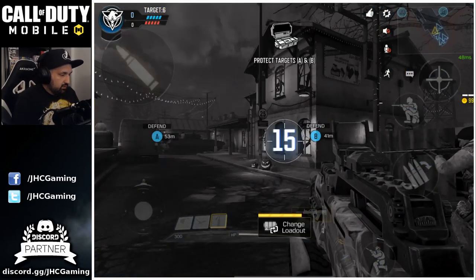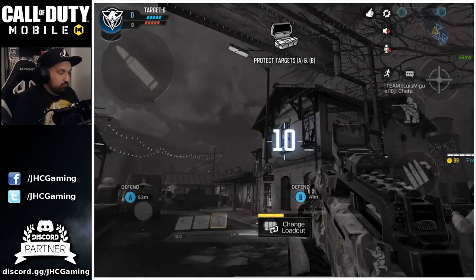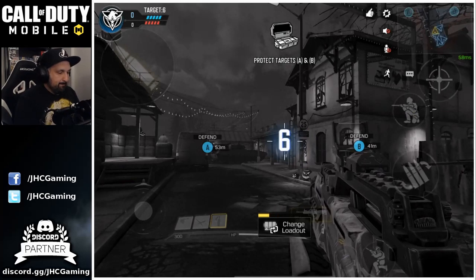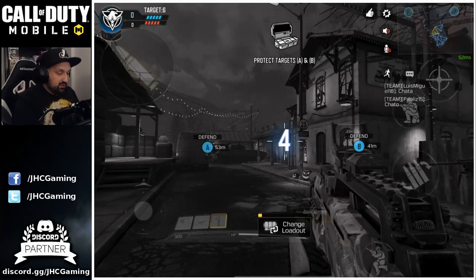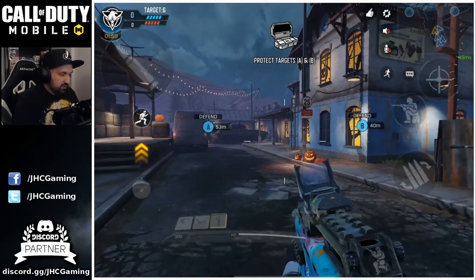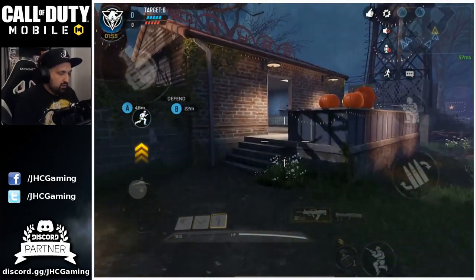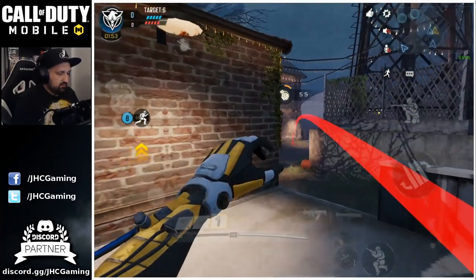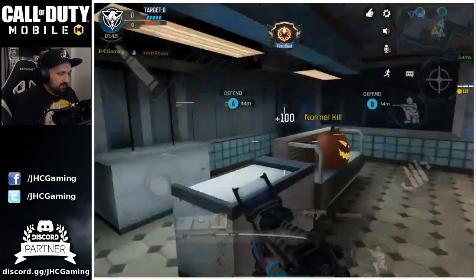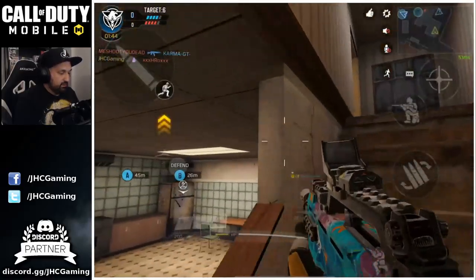We start on defense and usually I really like to rush that corner, throw a grenade, and then move up and have a good angle on A and B. Search and Destroy is really hard. I use Dead Silence by the way on all my classes. At the start I like to go to that position and throw a nade here — it hits a lot of people who rush that point very often.